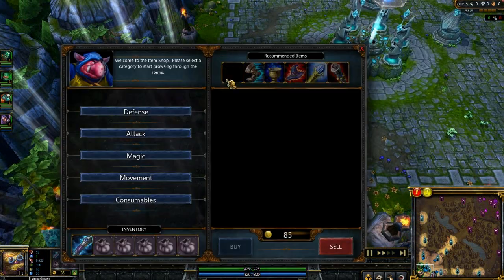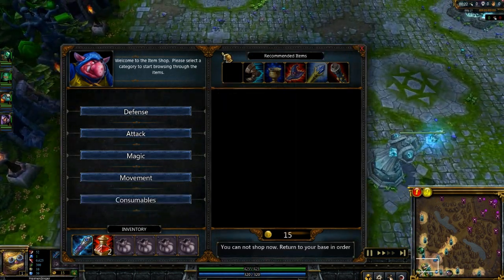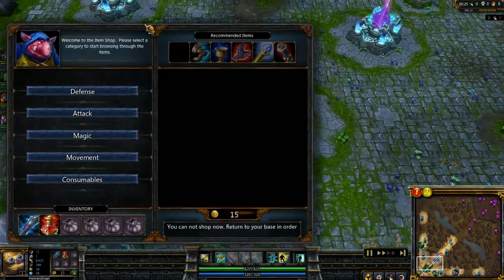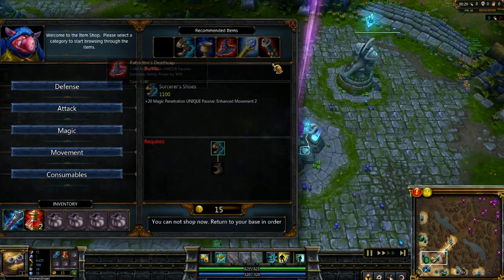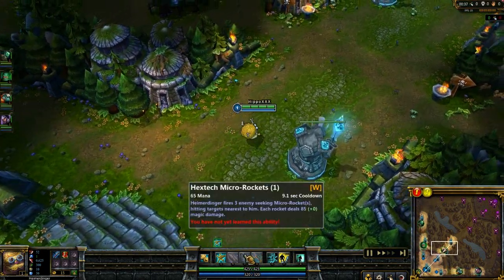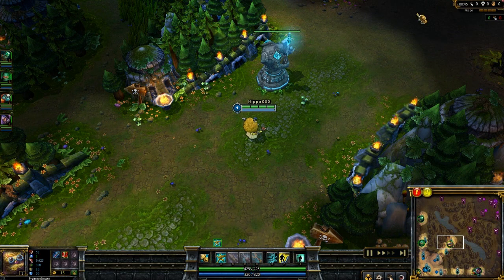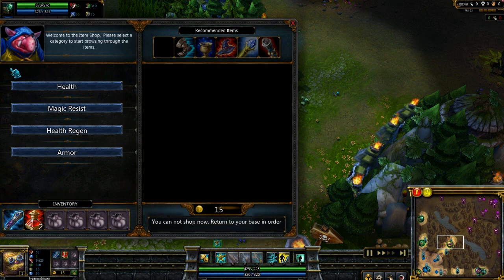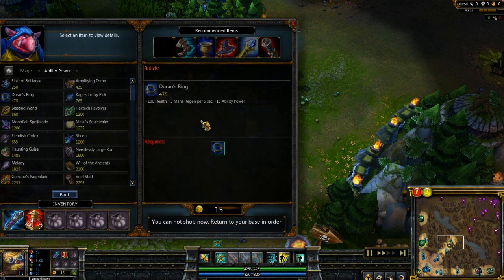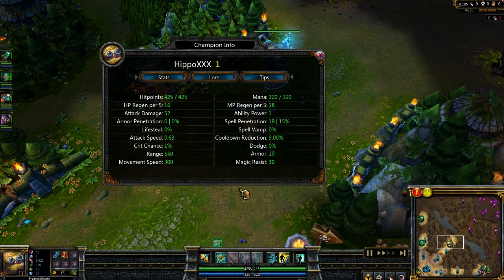I start out with a meki pendant and two health potions. For my build, I end up getting three Archangel Staffs, Spell Penetration Sorcerer's Shoes, Rabadon's Deathcap, and a Void Staff. I plan on maximizing the amount of damage I can do with my rockets, grenades, and evolution turrets. Another good starting item would be a Doran's Ring if you don't have as much survivability in the early game. I like the meki pendant because it supplies me with enough mana regeneration — 18 per 5 — which lets me spam rockets and keep my turrets down.